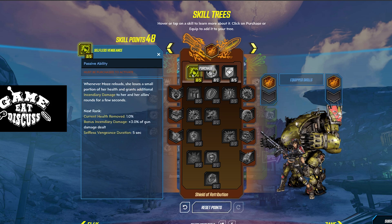The first tier: Selfless Vengeance. Whenever Moze reloads, she loses a small portion of her health and grants additional incendiary damage to her and her allies for a few seconds. This is definitely going to be maxed. You want Selfless Vengeance because even though it takes 5% of your health, Moze is perfectly fine, and you'll see why in a little bit.